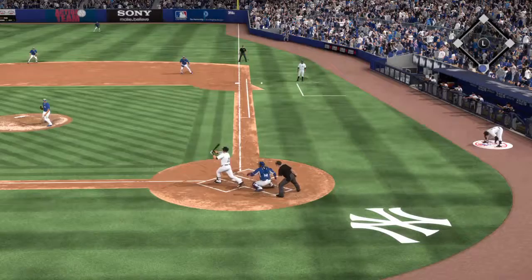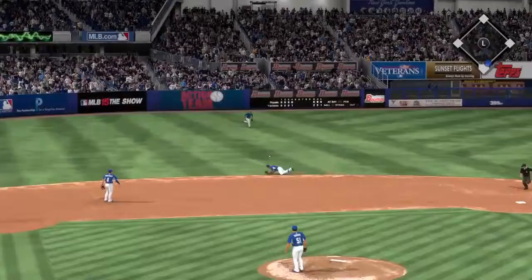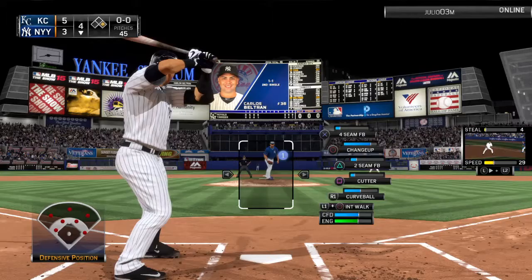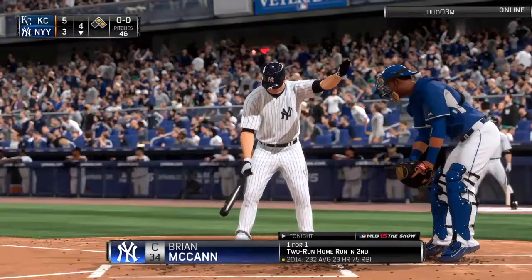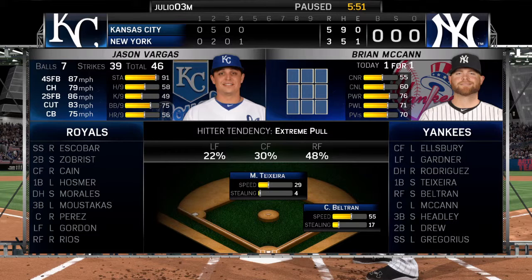Teixeira follows with a pitch lined into the hole — a base hit, and the Yankees are in business. Beltran hits one that gets through the third base side for another hit — runners at first and second with nobody out. Here's Brian McCann, who homered his first time around. Vargas steps off to look both runners back. The Yankees are really showing some dominance here after that second inning, stringing together two home runs and three runs total.